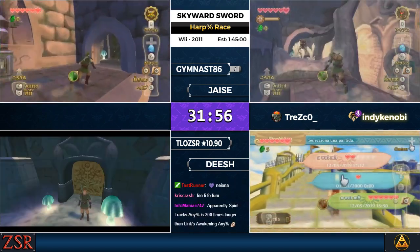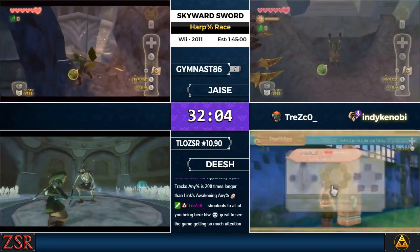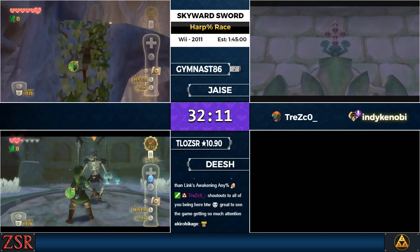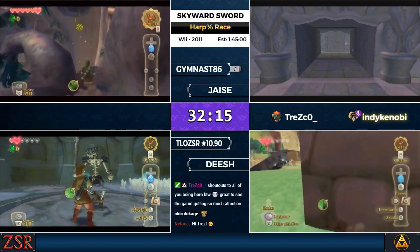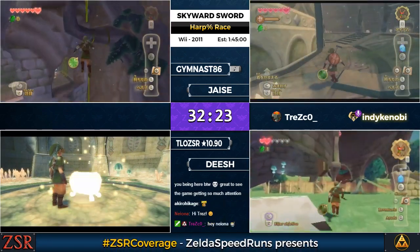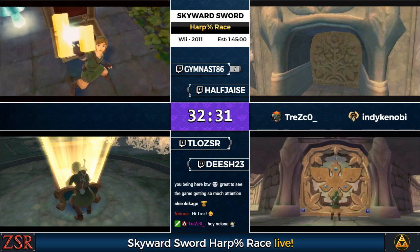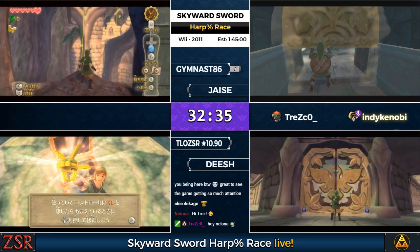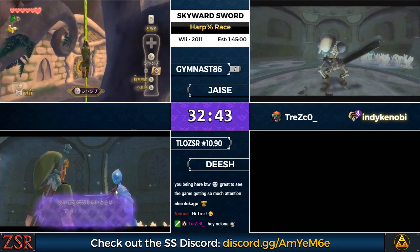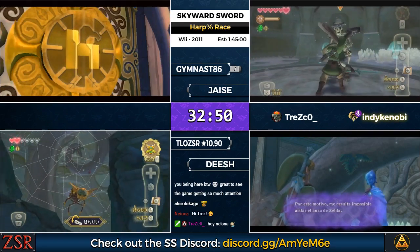See TLO going into this Stalfos fight too. The Stalfos fight is pretty much the one place left in the Harp run where you can really use a shield. TLO skipped the Adventure Pouch so he's going to have to do it without, which is a little bit slower. Shield bashing in this game is actually pretty strong — you can shield bash laser beams and fire. Getting a shield is definitely worth it in any%, but in a Harp run there's really only this one spot.